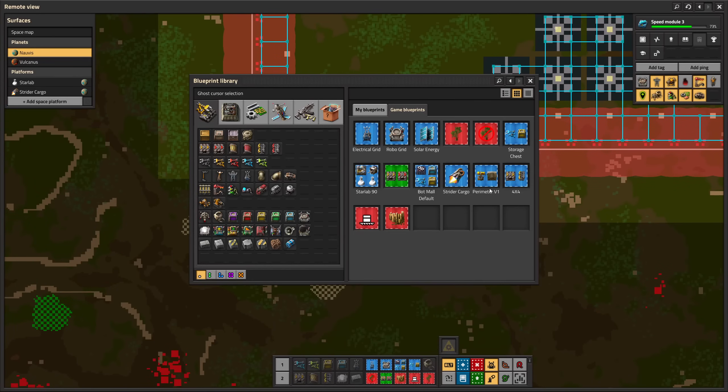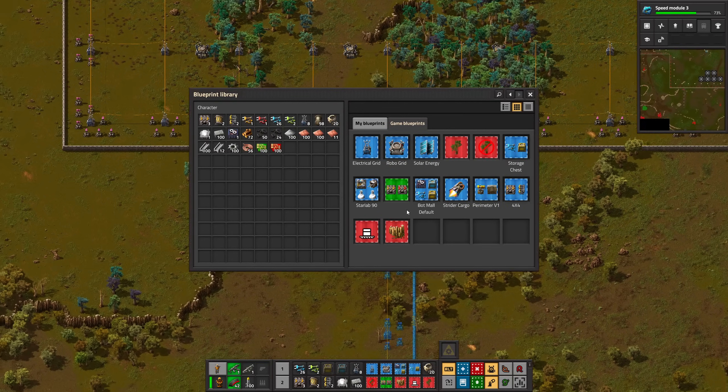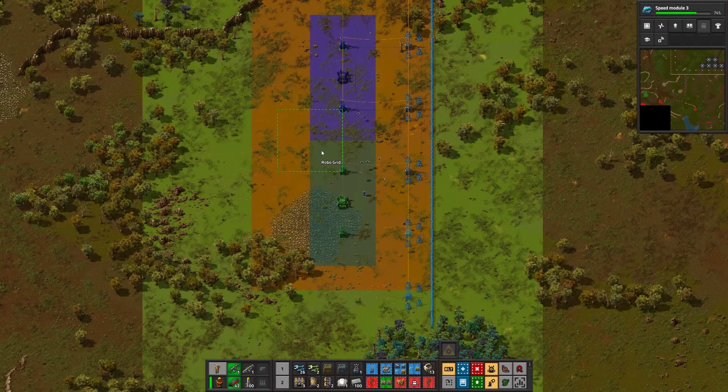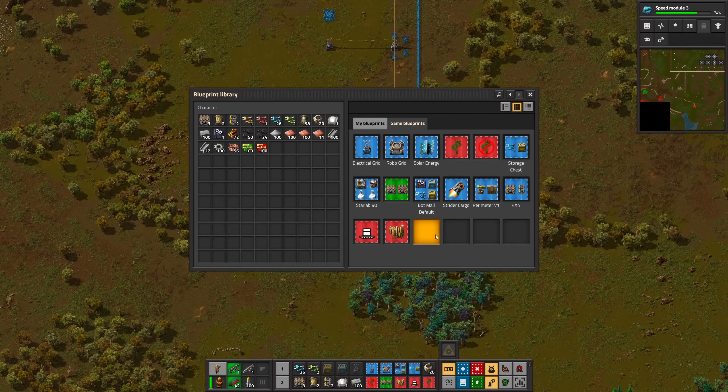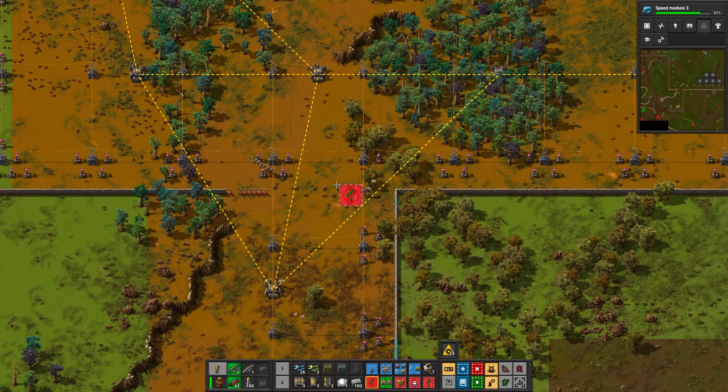Making purple science drastically increases the stone demand of my base. That's why I have to plan ahead and secure the stone outpost down there. I will also run into energy problems soon. There's a uranium patch at 9 o'clock — let's secure that one as well.